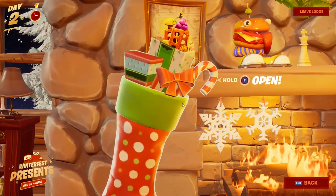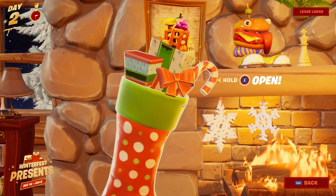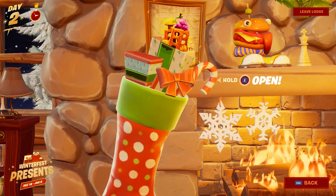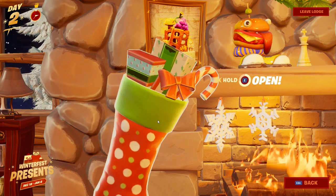Let's go ahead and click the stocking right over here. It says hold E to open. Before we open that, I want to know in the comments down below what you guys think I'm going to get from the stocking — let me know what you think I'll get out of this stocking.